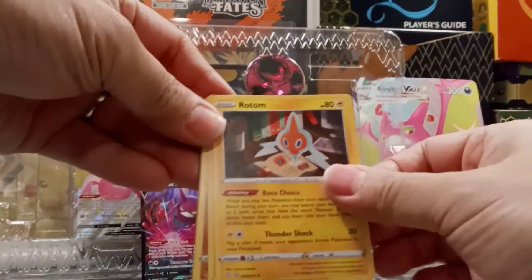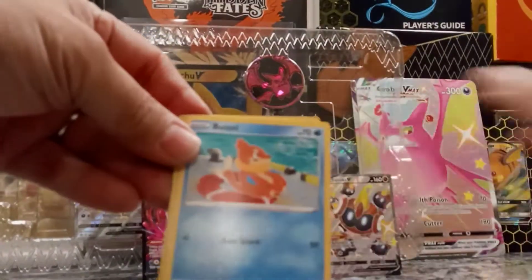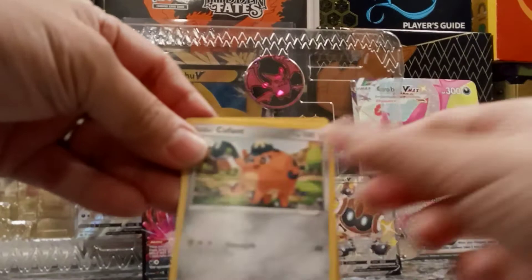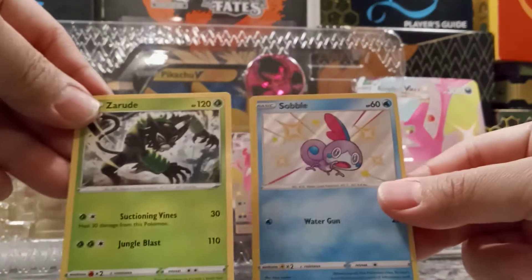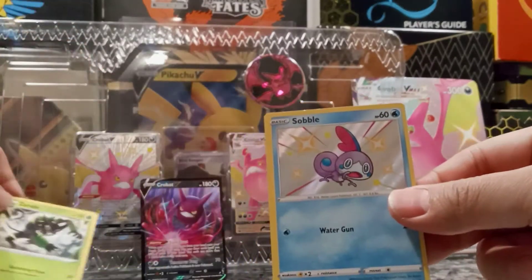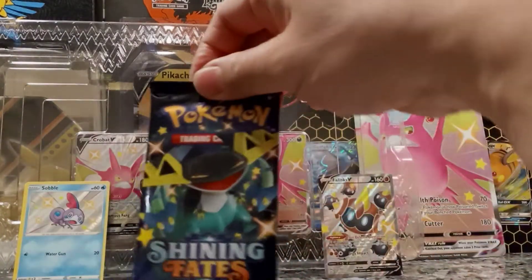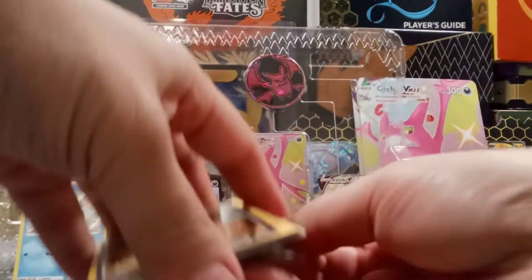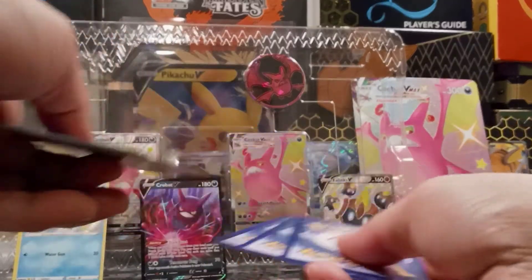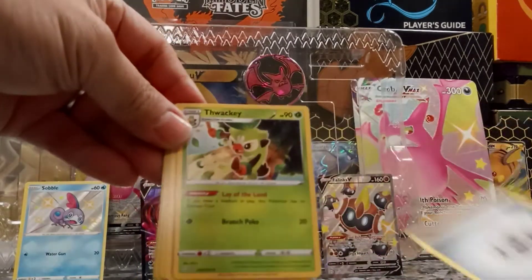Energy, energy, Rotom, Rusted Shield, Tropius, Pineco, Yanma, Beezel, Eevee, Cufant. Oh — Sableye! Baby shiny. This is rude. Going to get a little bit more energy.